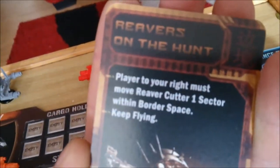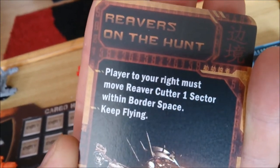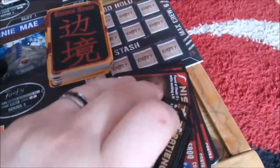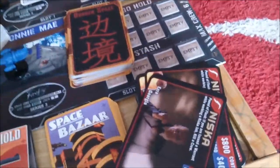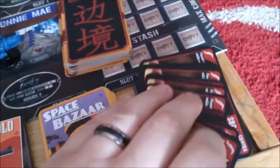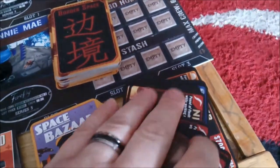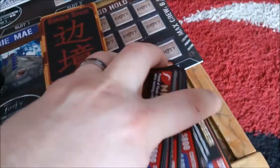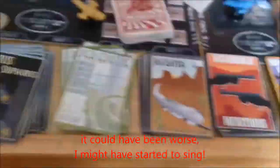There's also this huge deck which I think will get split up as well. You've got Patience on top, then a Nishka deck. I think these are all the jobs you can pick up as opposed to missions - all the different folk like Badger. He was a cool character. So you've got all those different decks and stuff.